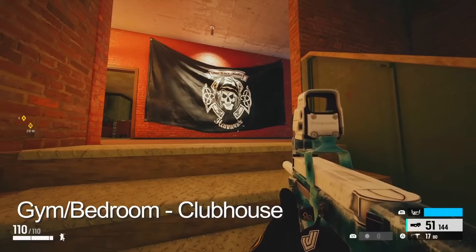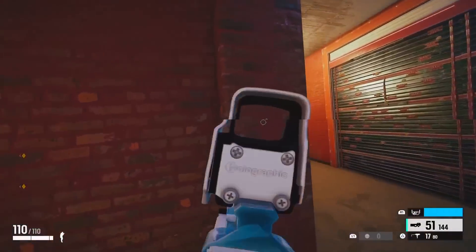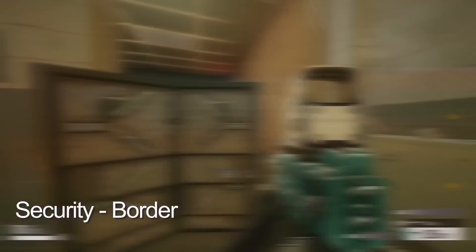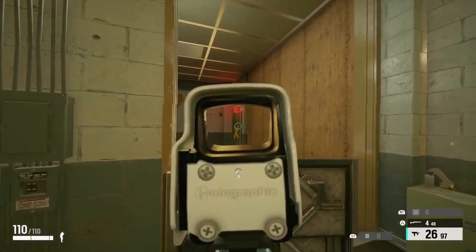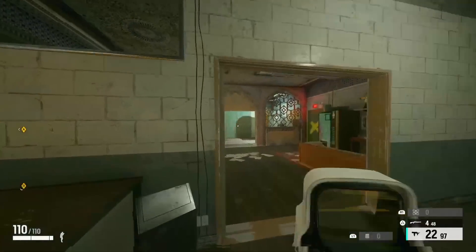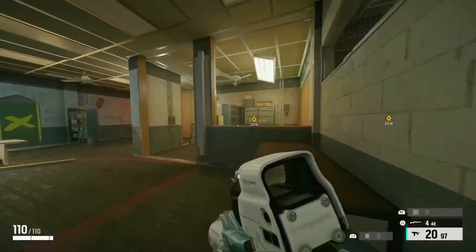Another example is holding gym/bedroom on Clubhouse when defending CCTV. Things to avoid when shallow roaming is roaming in rooms with too many angles onto you, like security on Border. You do want to hold security as long as possible ideally, but you really can't because there are too many ways you can be shot and there aren't enough reinforcements for a team to defend it.